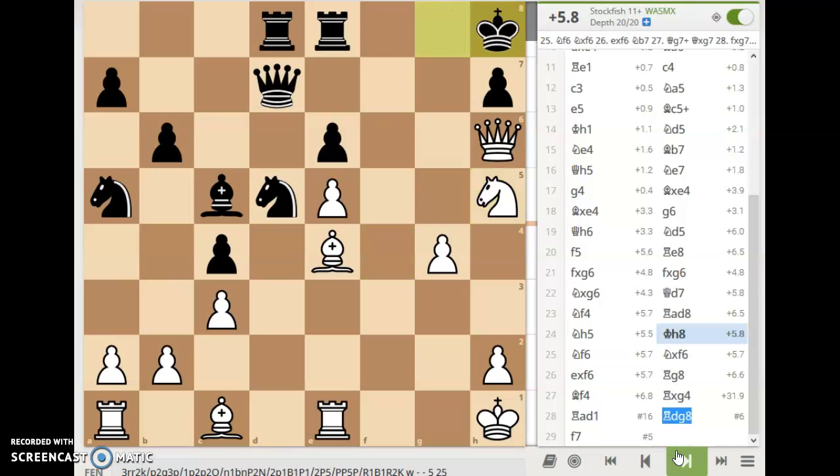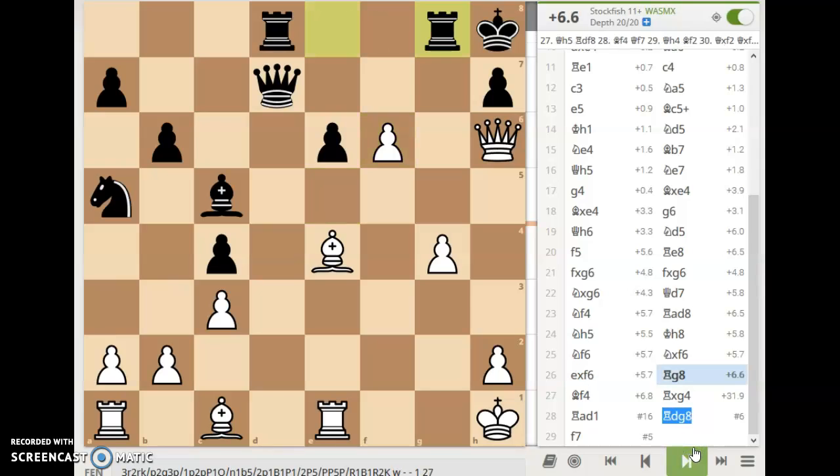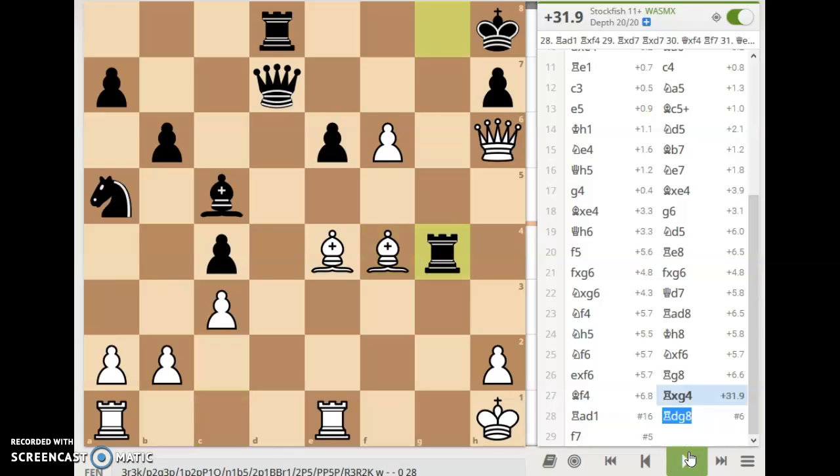Knight comes to f6 anyway. Black removes it with the knight, and we have e takes f6. We have rook to g8 for black. Bishop to f4. Rook takes g4. Maybe queen to f7 or bishop to f8 might have been more helpful here, but it wasn't to be.